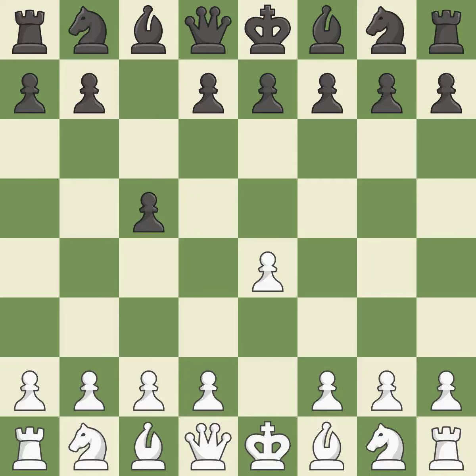The C pawn in the Sicilian Defense controls the d4 square. Nf3 moves the knight toward the center in anticipation of a pawn push on d4, where it will be ready to retake the piece if black captures on d4.